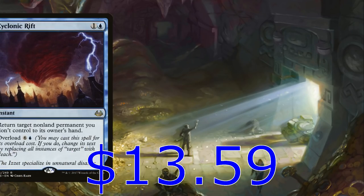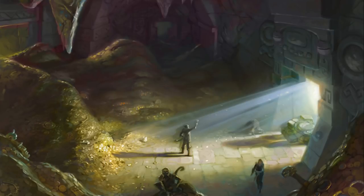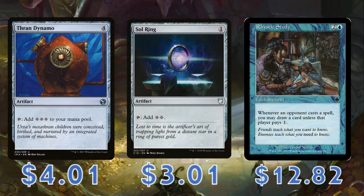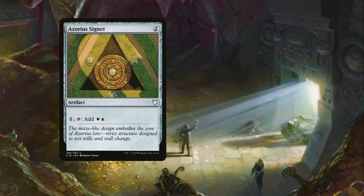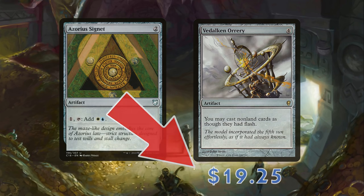Nope. Nope. Nope. Definitely not. Okay, I'll admit it — building a budget commander deck is a lot harder than I thought it was going to be. So many staples of the format I love just tend to be taken for granted. When did Sol Ring get to be $3? But don't worry, financial savvy viewer, I'm sure we can get through this together — with not only my favorite color pairing, but also a commander that is Vdualk and Ori on a stick. Which, once again, when did this happen?